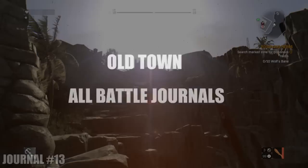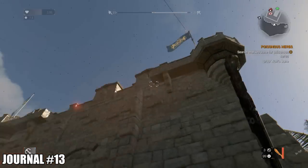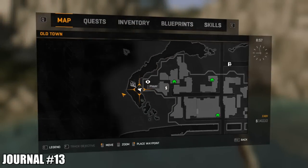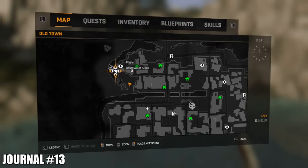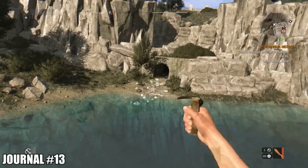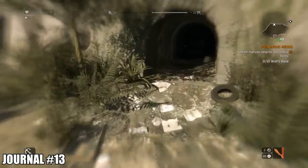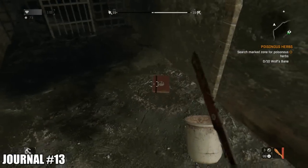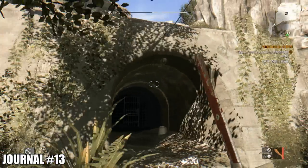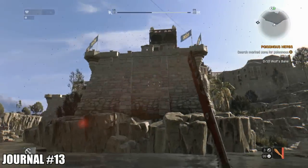Speaking of Old Town, all of the battle journals in Old Town — there are only about four. Starting off in the northwest, there's going to be a river or lake area. There's a tunnel here — just head on through and there is the journal lying on the floor inside this short tunnel to the northwest of Old Town.